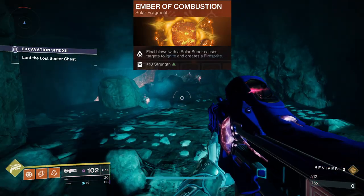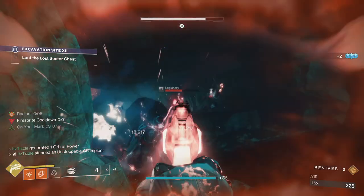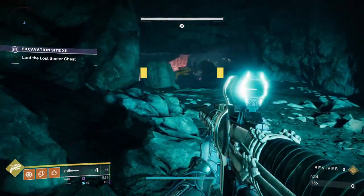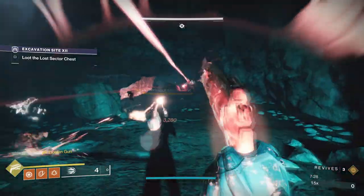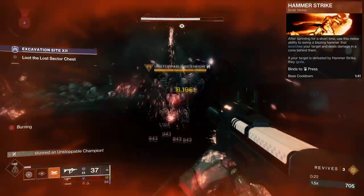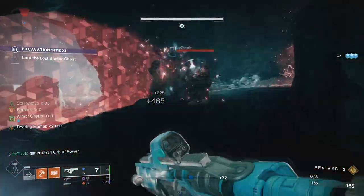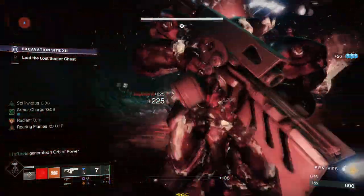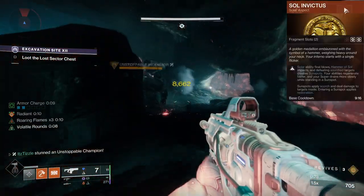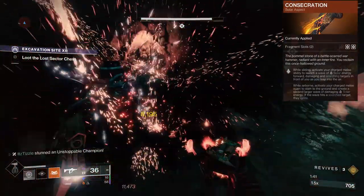All solar supers on every class can technically cause ignitions if you run Ember of Combustion, where final blows with a solar super cause targets to ignite — so if you get kills on adds surrounding an unstoppable, this will stun it. It's a pretty unreliable situation, but it is possible. This will not ignite the champion if you deal damage to the champ with your super — it has to get kills beside the champion, causing those enemies to ignite on kill, which will stun the champ. On Titan, the Hammer Strike melee can apply Scorch, as can the uncharged melee if you have at least one stack of Roaring Flames — just punch over and over and eventually it will ignite. The Sol Invictus sunspots can also apply Scorch, and the most reliable way to stun on Solar Titan is with the Consecration aspect, where as long as you land your melee you will cause an ignition.